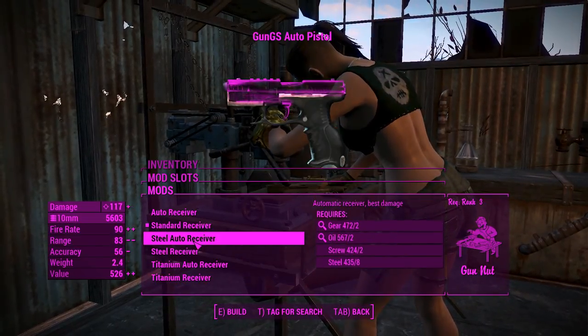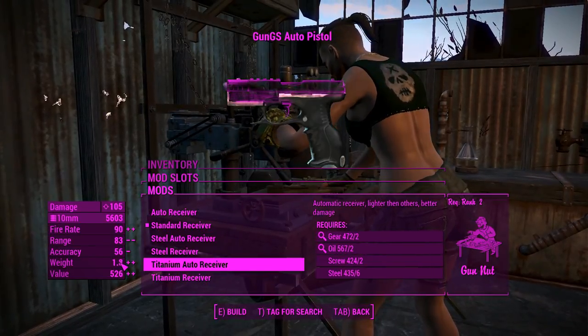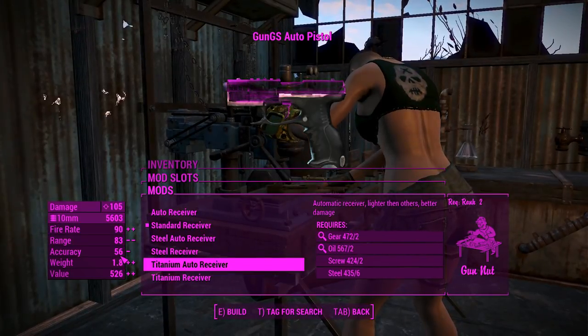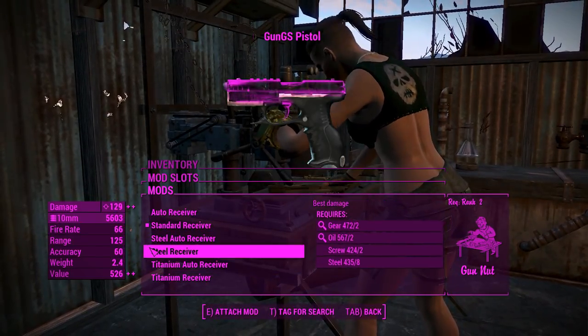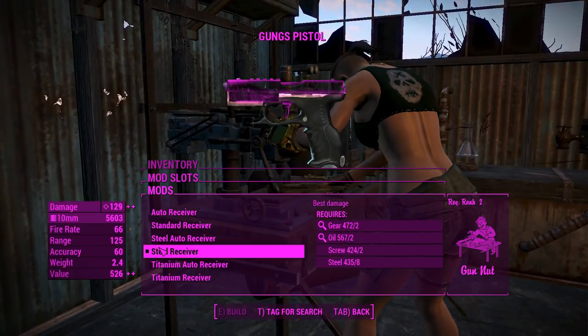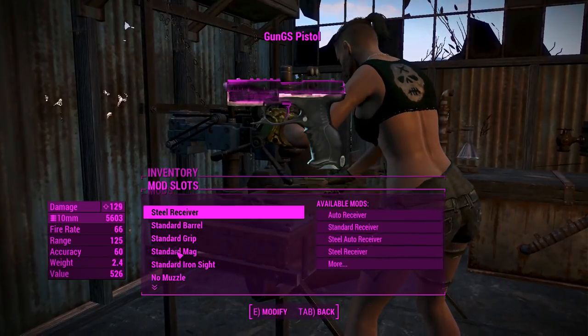Titanium will do less damage than the upgraded steel, but it'll incur less weight. So if you want to use this thing on survival difficulty and make the most out of your power-to-weight ratio, it's not a bad idea to do that. Although the steel receivers do a little bit better damage, plus the weight is pretty much negligible anyway — this thing is already super light as it is.